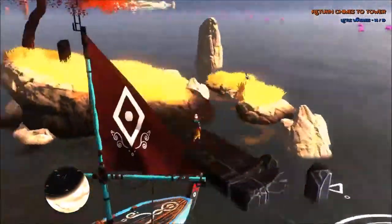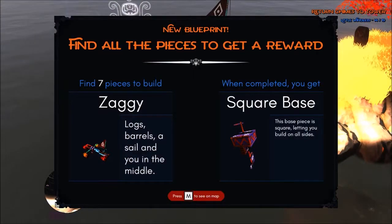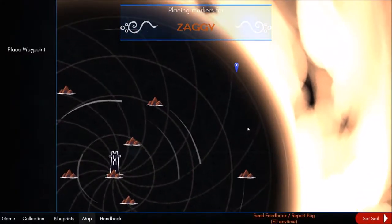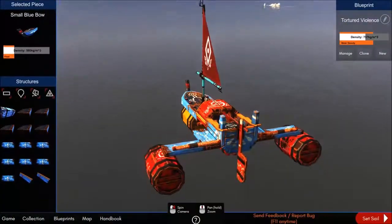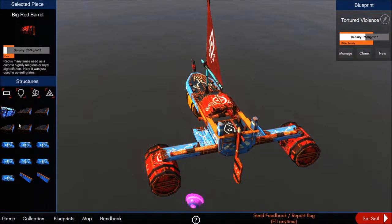Let's go back and grab another blueprint — the Saggy, connected to the Ziggy I guess: logs, barrels, a sail, and you in the middle. That gives us the square base piece, which is square and lets you build on all sides, rather than the current base where you can't build in the back — unless you kind of cheat. You can add pieces to extend the back.